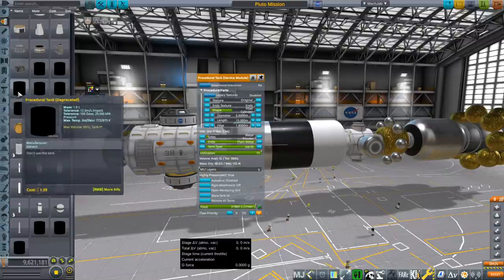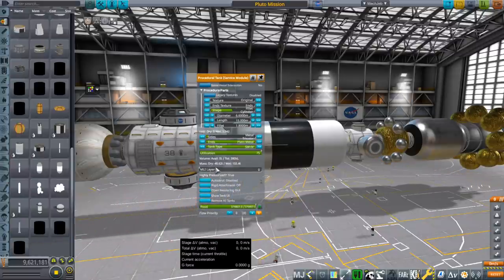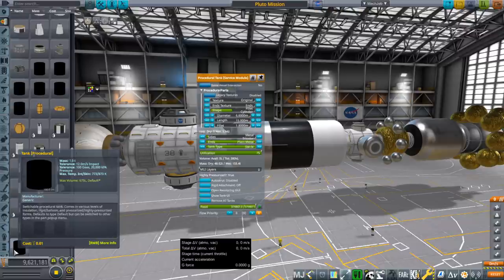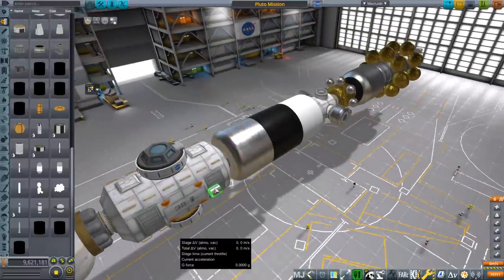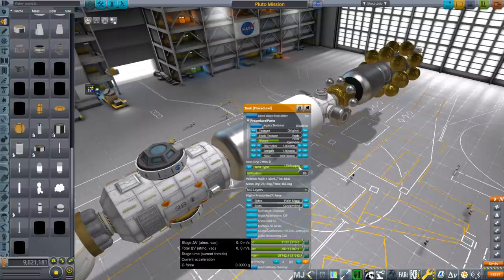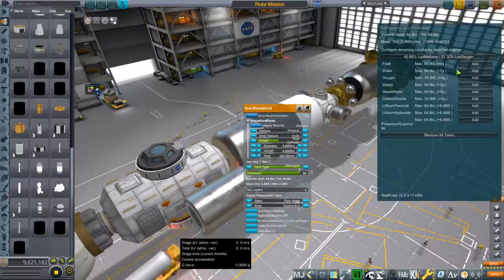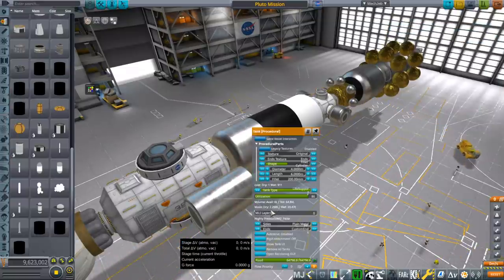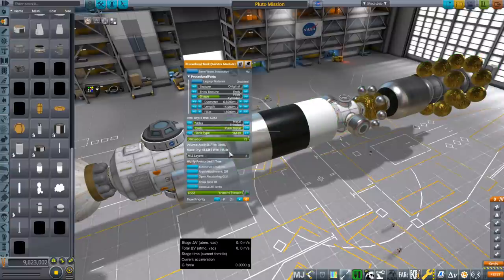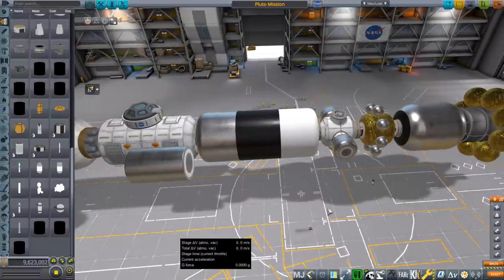I'm using a service module procedural tank. This might not be the best choice. Take a look at the dry mass of 48 tons versus the wet mass of 155. This older procedural parts tank is not deprecated yet and might offer some alternatives. With a life support configuration, the dry mass ratio is about 11% of the wet mass, compared to this one where the dry mass is more than a third. So I think using this tank would be better — I might make that substitution and give us a little more margin.